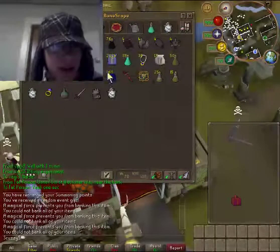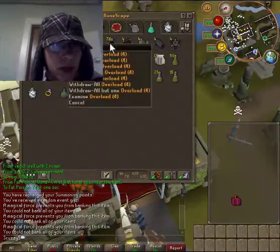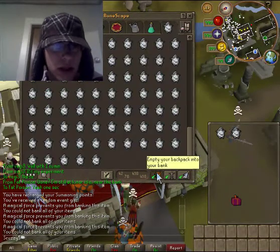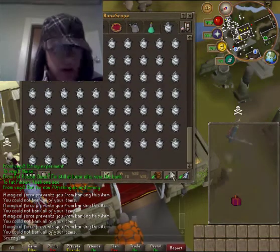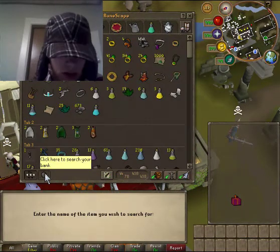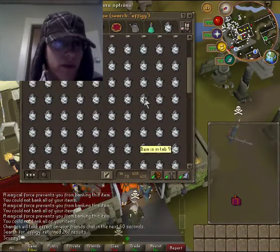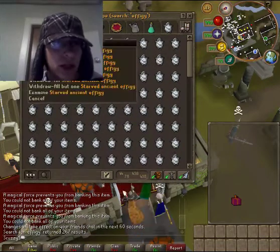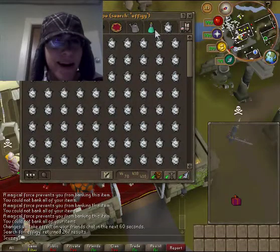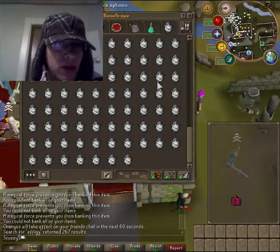Okay, this is my tab. I have 463 tab fires, and you can see the rest. I need to make more overloads. This is my effigy tab. Search effigy: 267 results. I am 33 away from having 300, and they're all starved. Man, this is making me hungry just thinking about it.